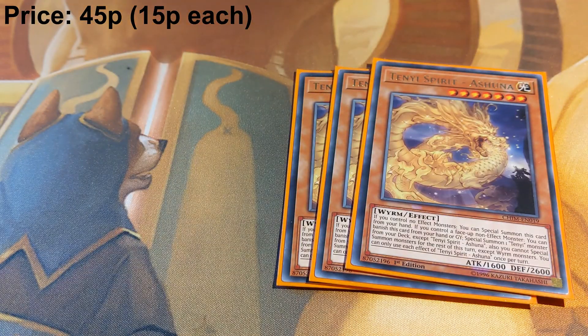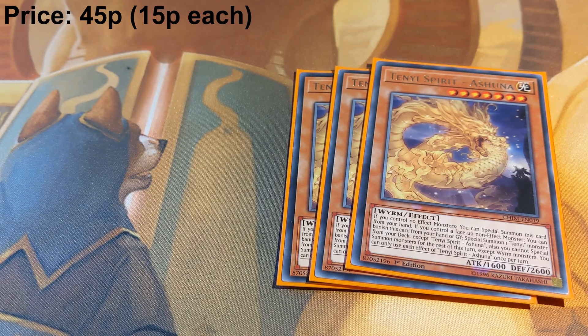We get three copies of Tenyi Spirit Ashuna. Ashuna's banish effect allows you to special summon any Tenyi monster from your deck except itself. Also, you cannot special summon monsters for the rest of the turn except Worm monsters, so just be careful with your other plays after you've used Ashuna.